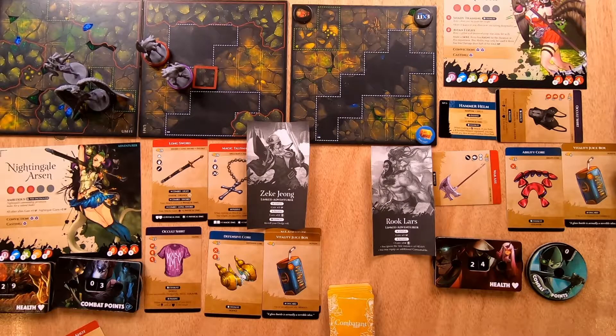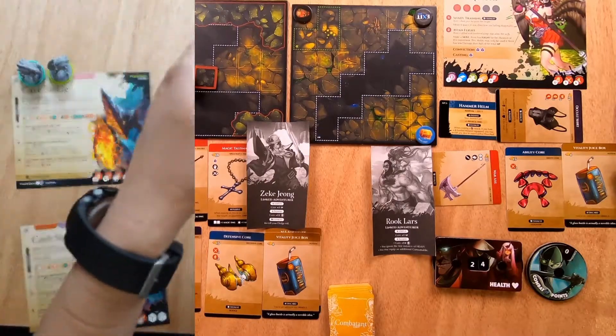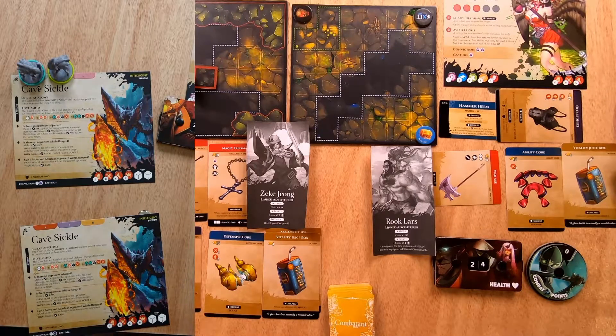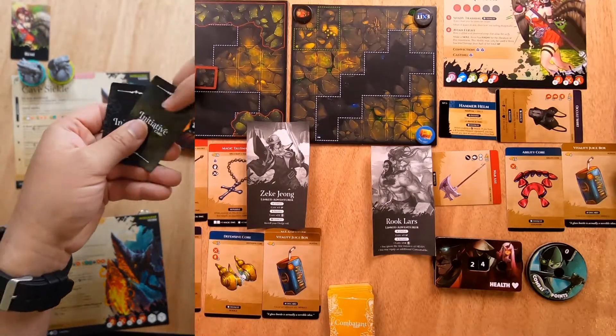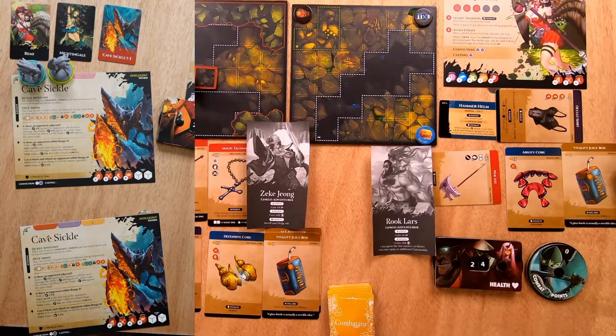That's the Cave Sickle's turn — he doesn't have a follow-up on his attacks. That's the end of the turn. What we do now is reorder the initiative. We shuffle the initiative cards underneath the table so I can't look and cheat. Then we pull them in order to see who goes first: Remy goes first, then Nightingale goes second, and third would be the Cave Sickle.